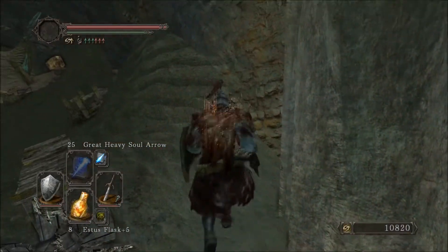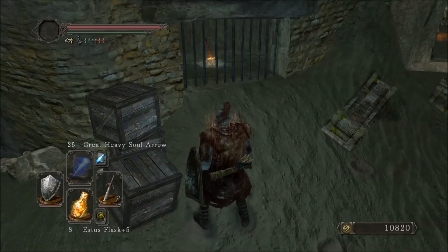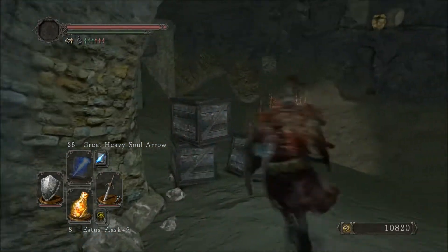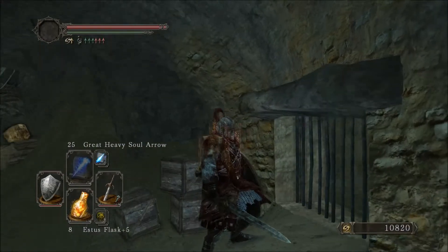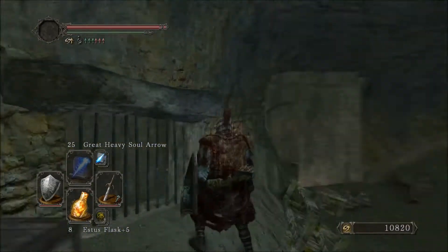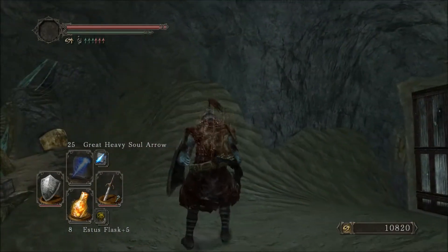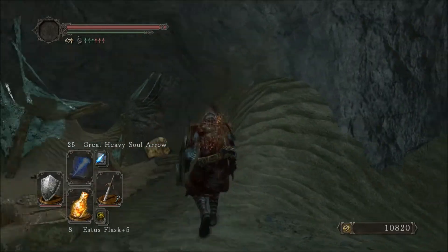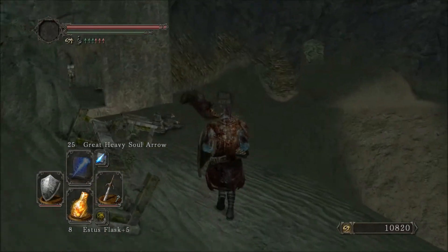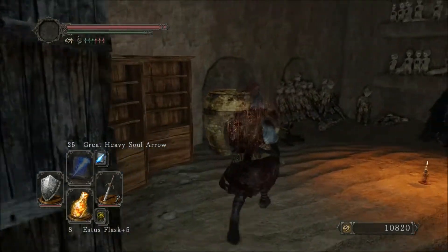I think there was another door here. Oh, there's a bonfire in there, but I couldn't open that. I don't know how — is there a fake wall somewhere? It doesn't really look like it. Maybe you have to get there from above, but the other bonfire's pretty much directly above it anyway, so it's not like you need that bonfire.